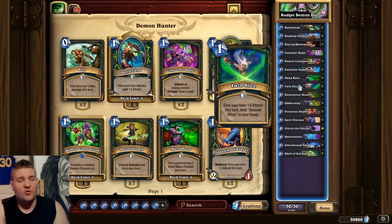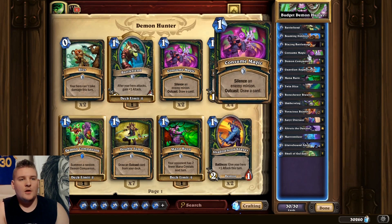Twin Slice is another very strong card. It received a cost adjustment from 0 to 1 mana a while back, but they also increased the attack it gives you, and I'd argue it's now stronger than it used to be. With the extra attack buff, and Demon Hunter often having open mana, Twin Slice is fantastic for being ultra aggressive and hitting for a lot of damage. We've also included a couple of tech cards — one is Consume Magic. We're running one copy because it's a cheap silence effect, very useful against big taunt minions in the mid-game, and you can sometimes Outcast it to draw a card.